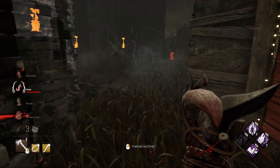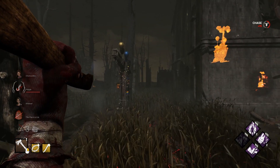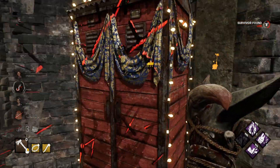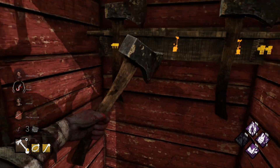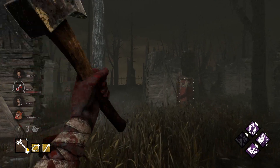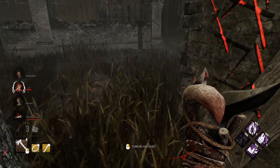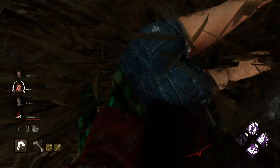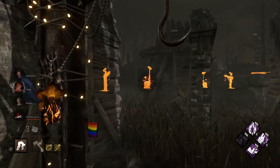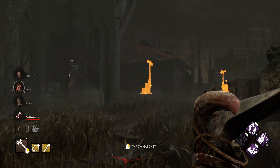Now we can go after Kaelin. I tried to thread it — my bad. I like this guy's name: 'The Flaun is a Lie.' We are getting stacks of Huntress's Lullaby. They're probably gonna pop that gen, so I think I'll just let it go and try to defend Killer Shack.